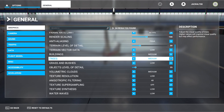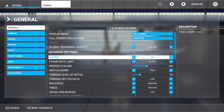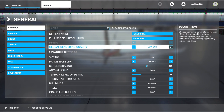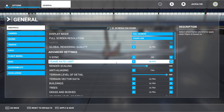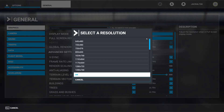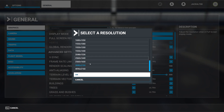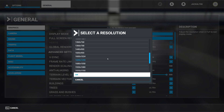Trees, building, terrain — low. I want to do something really stupid: I want to set everything to high, ultra. Let's go ultra, let's really kill it with ultra. We'll go with that.